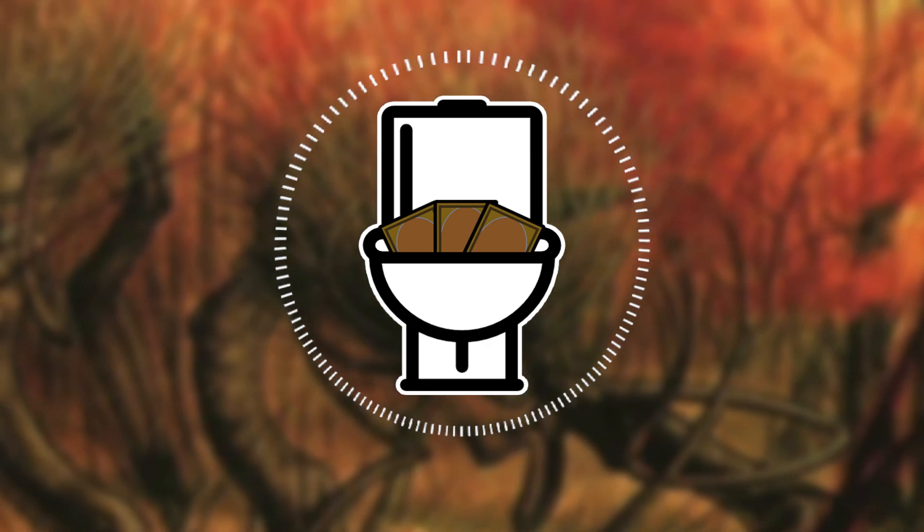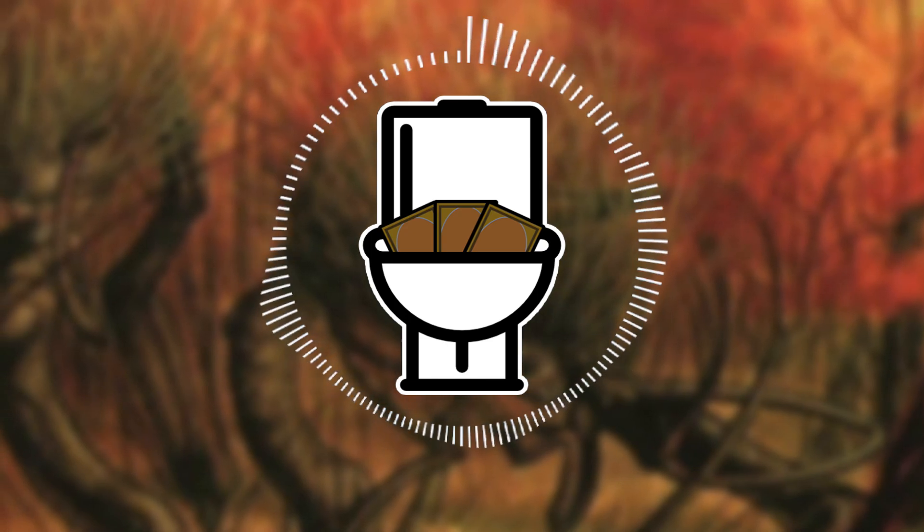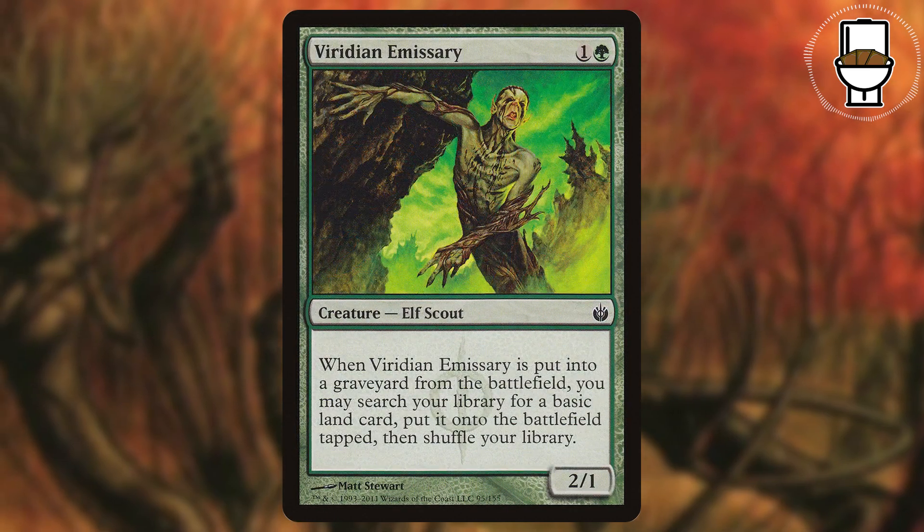Since we will be sacrificing lands to our commander's ability, we want to make sure we're getting lands onto the battlefield. Everyone's favorite sad robot, Solemn Simulacrum, is here. We also have Wood Elves, Viridian Emissary, and Ordeal of Nylea.